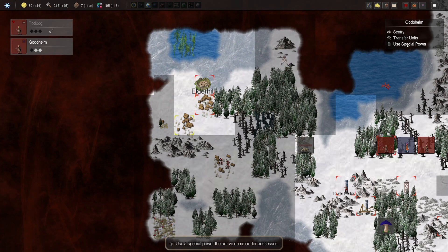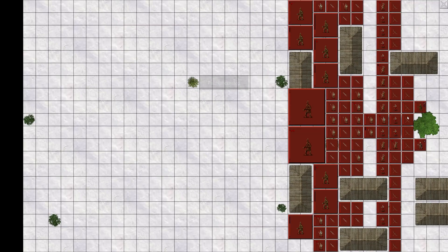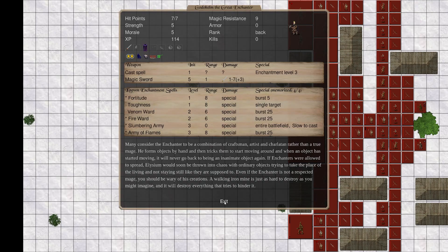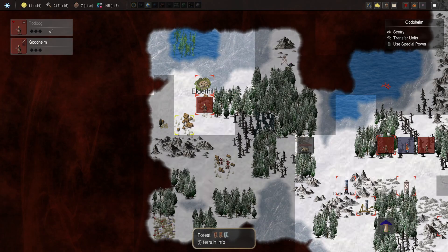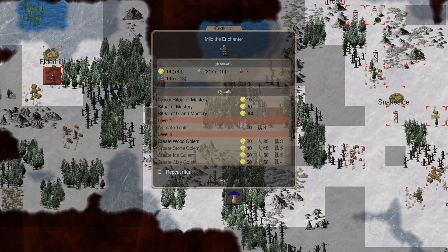Godaheim, let's go ahead and create an artifact - why not? Faithful - that is a sword, I believe. It gives lucky, so it's pretty good. We want it on you so that you can do your thing. Perfect. Not the most efficient use, but I wanted to use my special things. Don't have the gold for the golems.